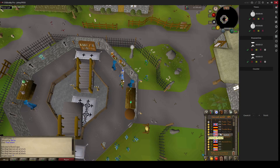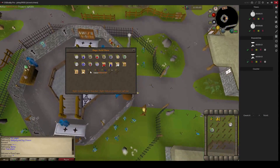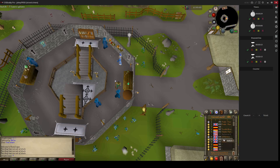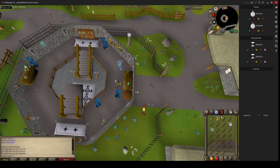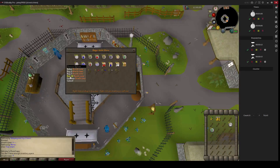It's just hopping between worlds and buying from each shop — Battle Staffs, Death Runes, and Nature Runes. It's a great money-making method, as you will see at the end of the video. Each time your inventory is filled with Battle Staffs, you have to bank, and the bank is very close — I'll show that as well.